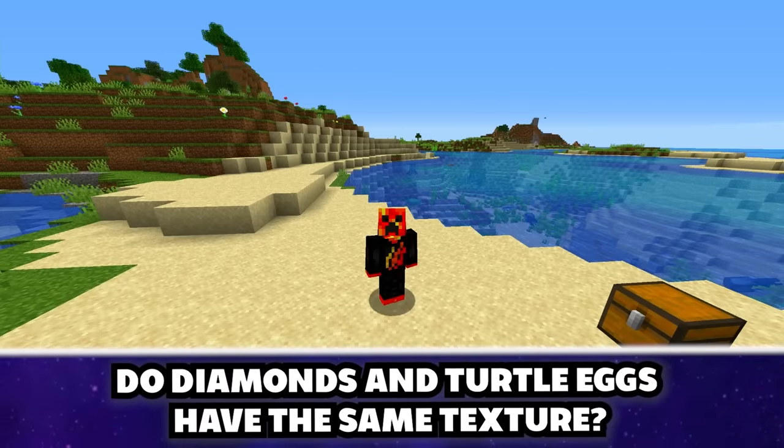If you put 23 cows in a hole, they give you enough kinetic energy to fly with Elytra. We dug a two-block hole, spawned 23 cows inside, and jumped in. Those cows launched me hundreds of blocks away — that is a confirmation!